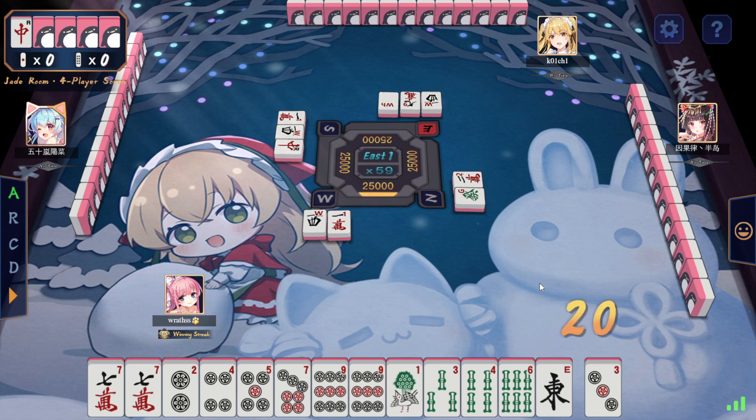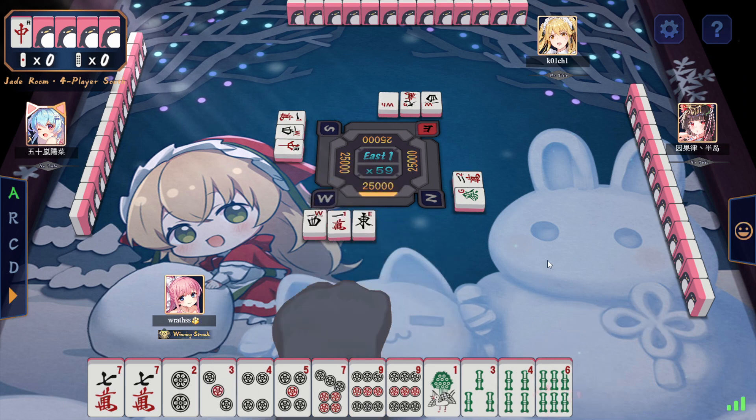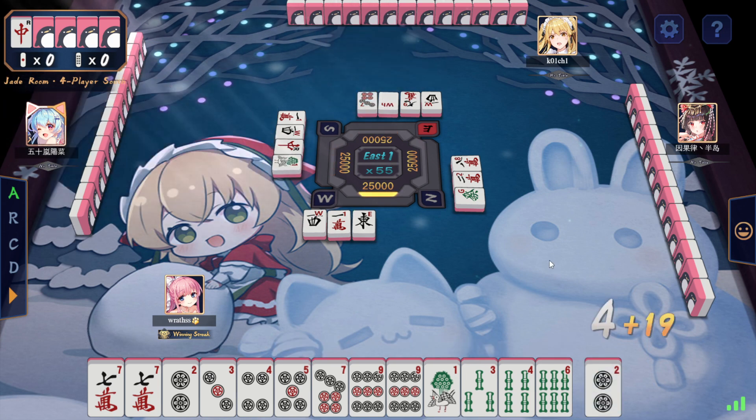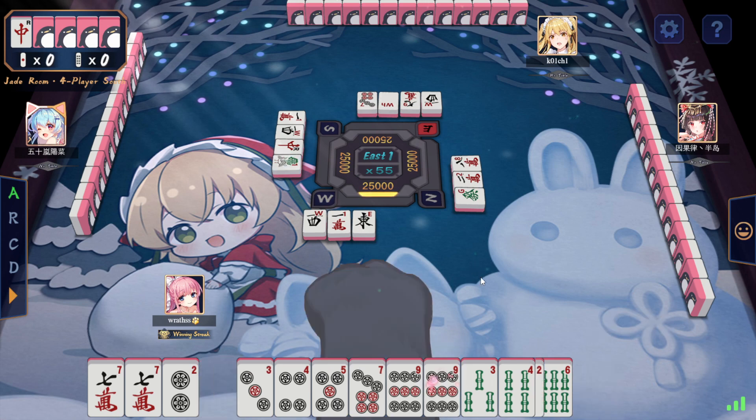So, to start with this, I could also throw 1 and 6, but it's okay. I think it's okay to get rid of the Yakuhai first, as I don't see a need for it. We're gonna throw the 1 and 6 here.